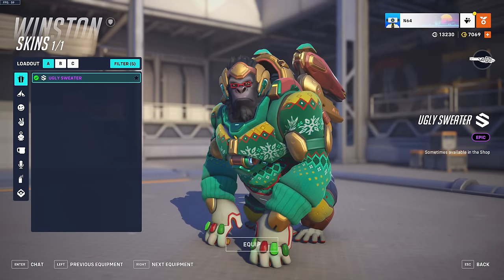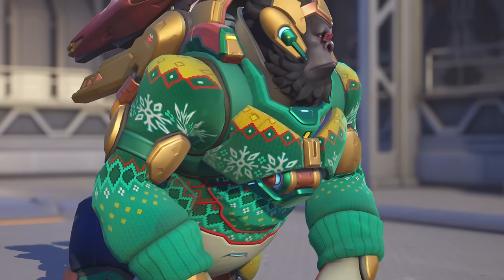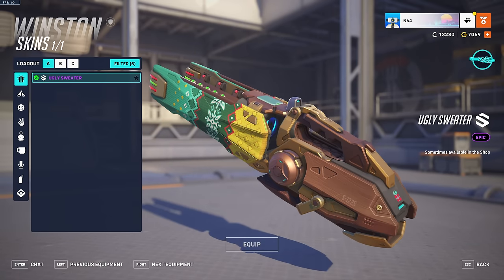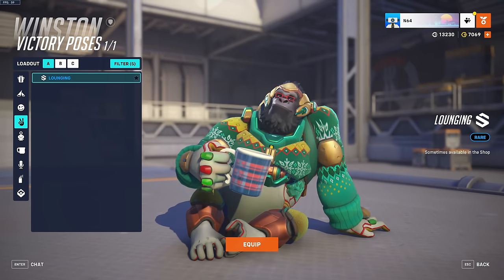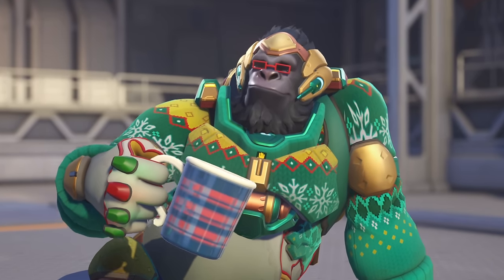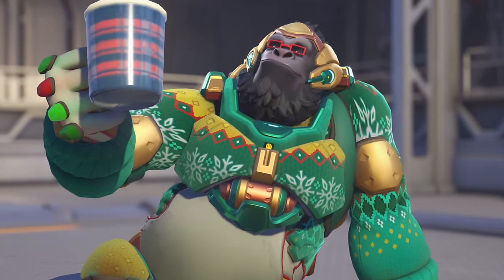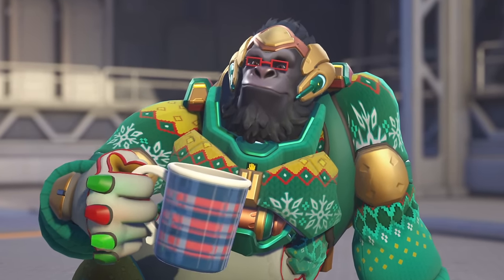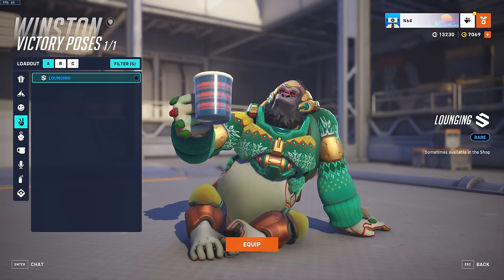Winston has a Christmas skin called Ugly Sweater, but I would say this is quite a beautiful sweater. The weapon is also printed with the sweater design. He has a victory pose called Lounging — Winston, take a sip. I can't believe he doesn't take a sip.